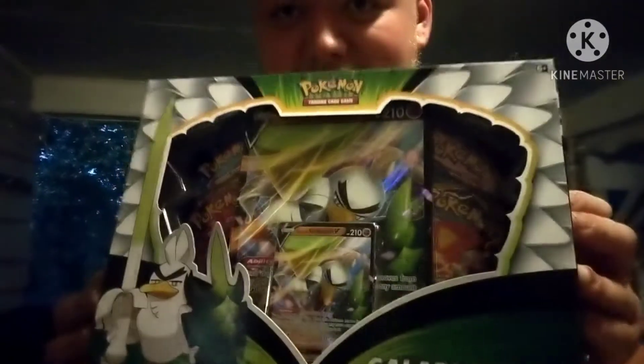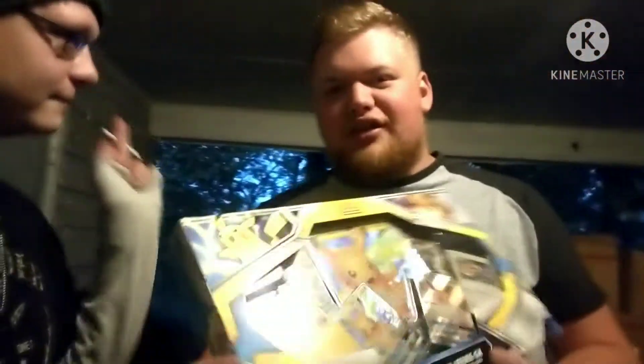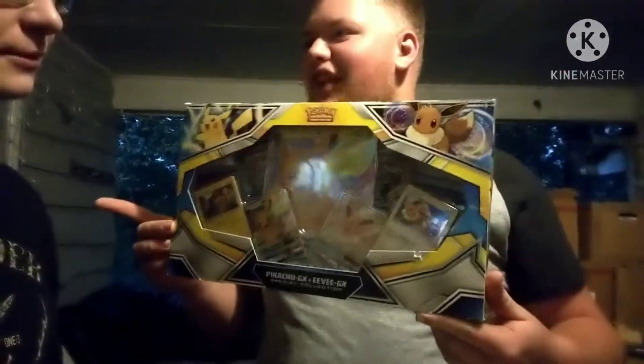We're going to start off with the Galarian Sirfetch'd V. It's got a very beautiful card in there. And it looks pretty nice - I just picked it up from the local Walmart. And next of course the Pikachu GX and Eevee GX box. I'm excited to open this one - I like Eevee a lot and you like Pikachu a lot. So it's going to be pretty dope. That is our choice of cards for tonight. We got card sleeves at the ready and we're going to open them up and see what happens.